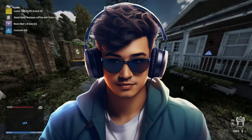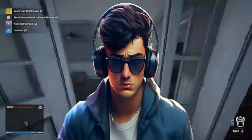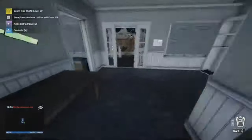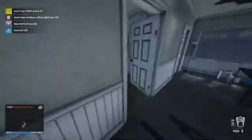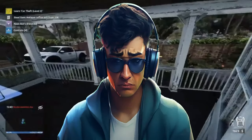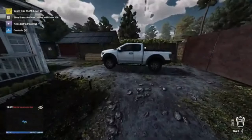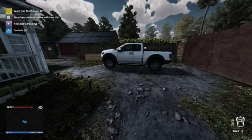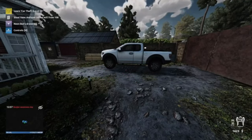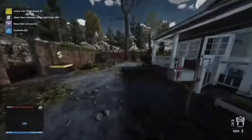Hello everybody, welcome back to another episode of Thief Simulator 2. I made a bit of a schoolboy error on the last episode - we were meant to plant some folders in a garage in 203 or 204. I recorded that episode but realized I didn't press record. What we did was plant the files in garage 204, blow up some containers over in 200, and paint the car white.